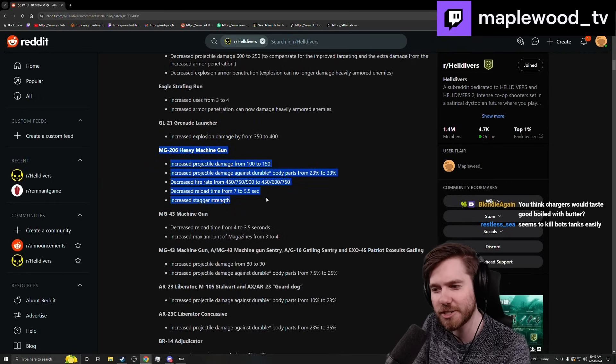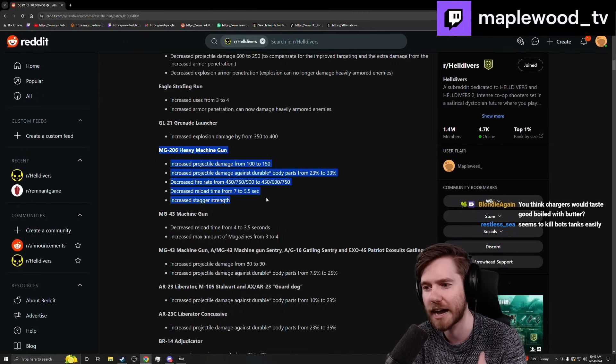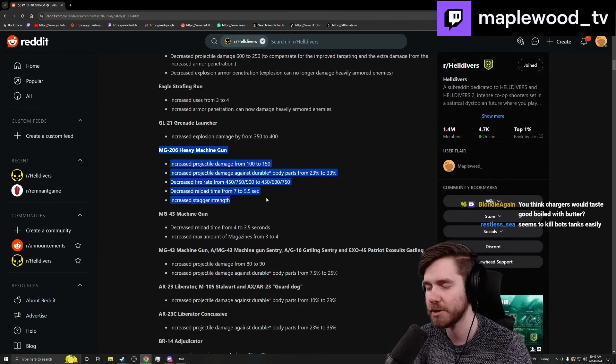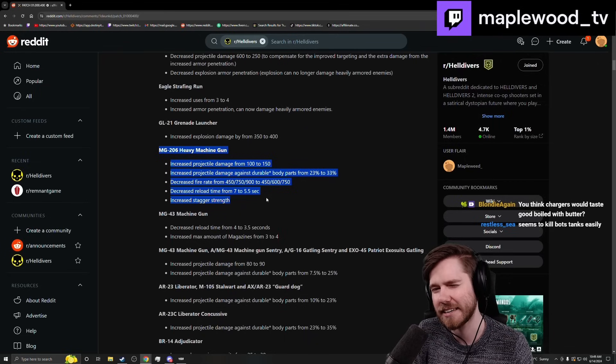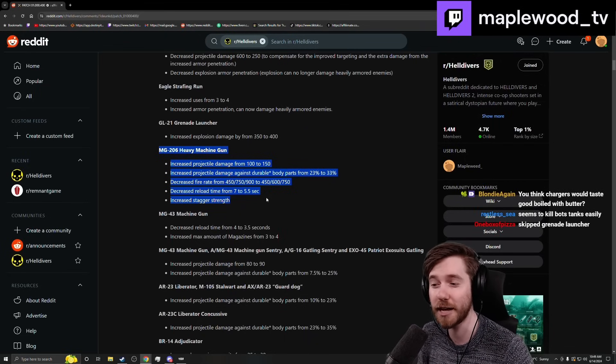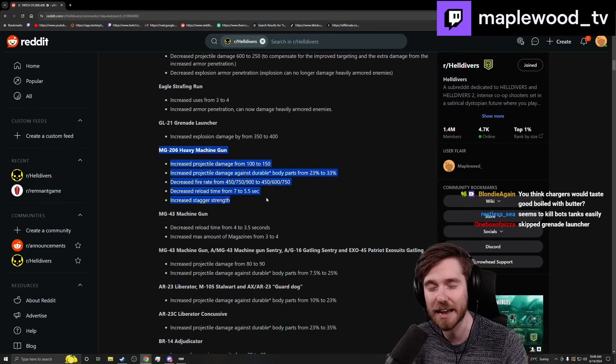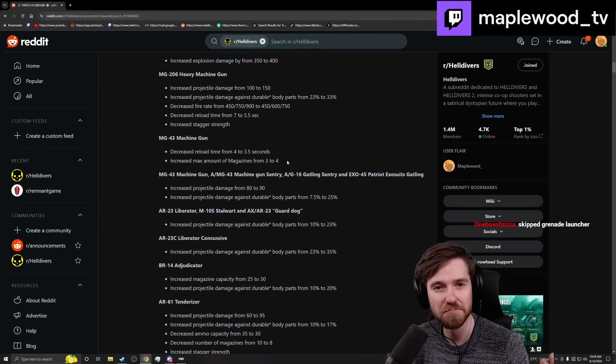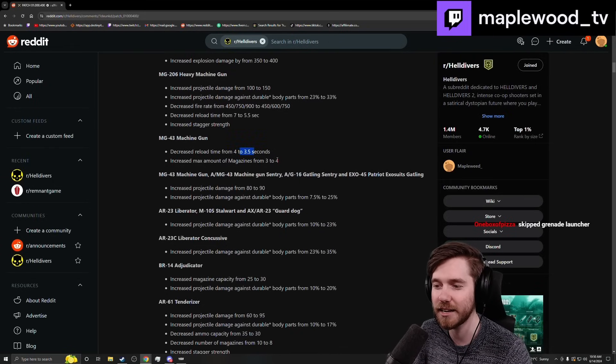Big glow-up on the Heavy Machine Gun — awesome change. It was already pretty good for bot missions but now it's a really solid contender. Highly recommend taking it with the supply backpack, and also take armor that reduces recoil — great combo. It's only five shots to kill a Hulk to the eye, and around eight to ten shots to kill a dropship if you focus one engine. It has a 75-round magazine. I wish it got more mags or a larger magazine, but it's very potent now for bot missions. The MG-43 got a nice change — shorter reload and one more magazine. Nothing too dramatic, but it's just more MG-43.